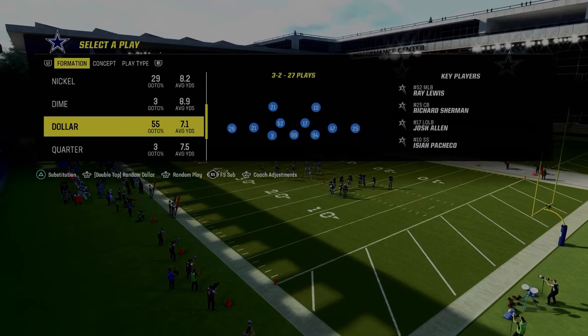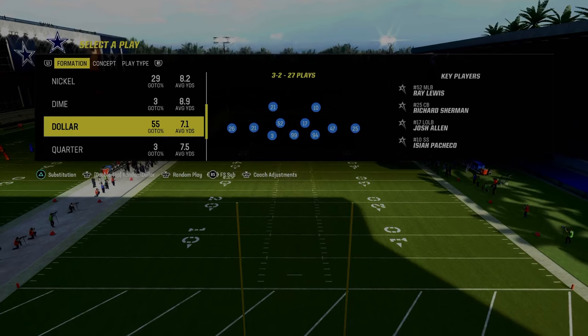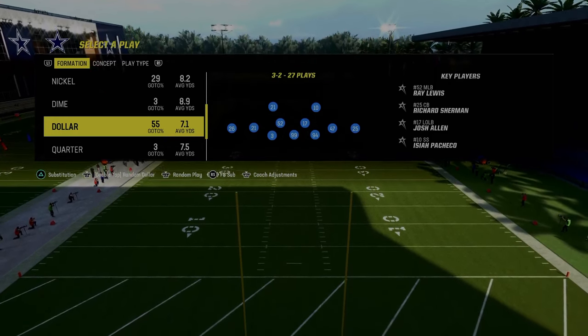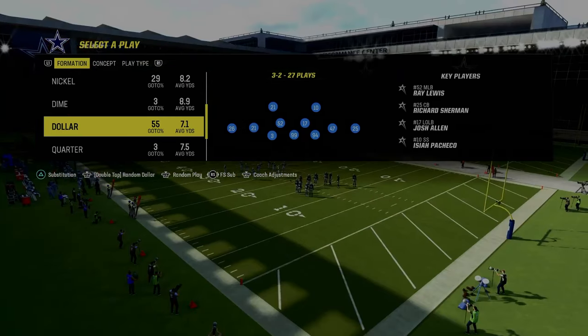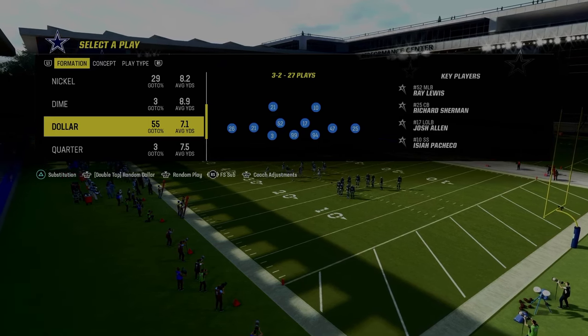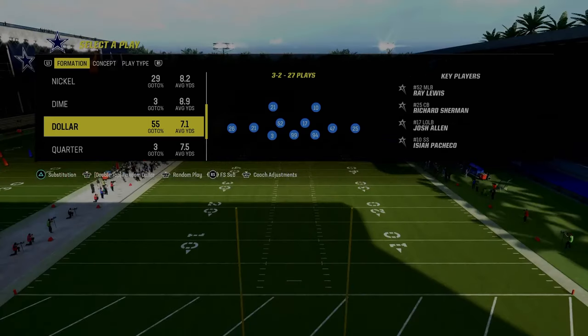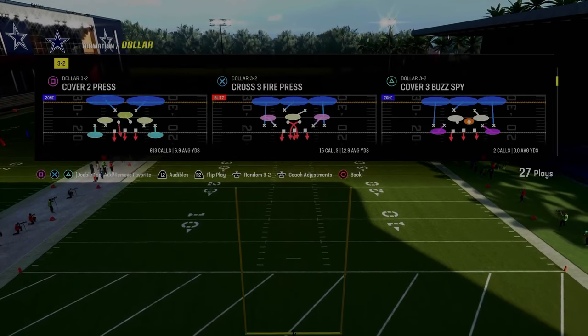From there you're going to be coming out in the free safety sub package. This is the best way to defend pretty much the majority of formations you're going to be facing. You don't have to do this, but I do think it is very helpful, especially when defending pretty much the totality of the Indianapolis or Philadelphia bunch.